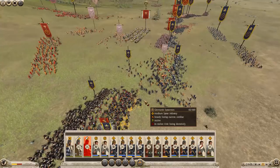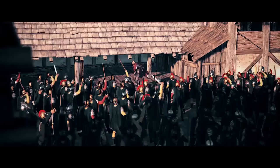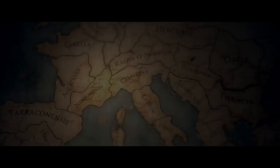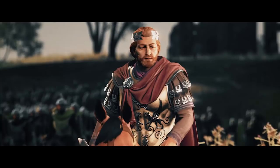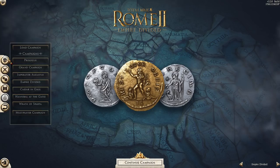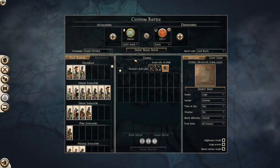Empire Divided pushes the Rome 2 start date forward to 270 AD, better known as the Crisis of the Third Century. Here, the Roman Empire is fractured, split into several independent factions led by emperors and monarchs vying for overall control. All the while, external forces push on Rome's borders. There are 10 playable factions, and 5 of the 10 are classed as heroic, meaning they have more elaborate victory conditions and their leaders cannot die in battle.